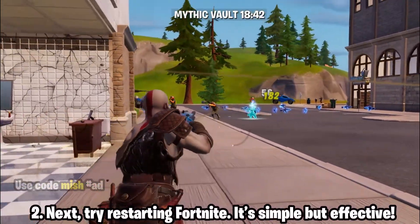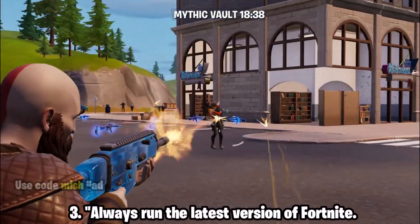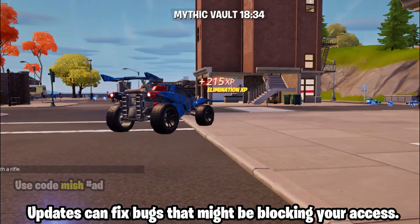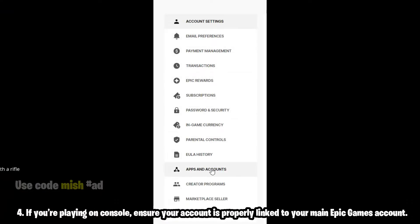Next, try restarting Fortnite — it's simple but effective. Three: always run the latest version of Fortnite, as updates can fix bugs that might be blocking your access. Four: if you're playing on console, ensure your account is properly linked to your main Epic Games account.